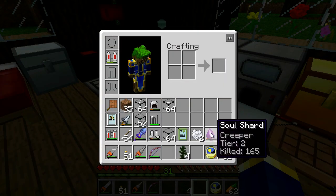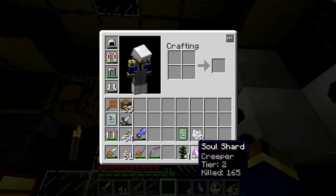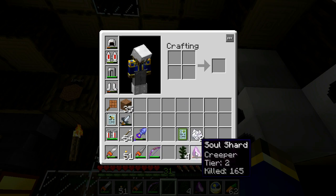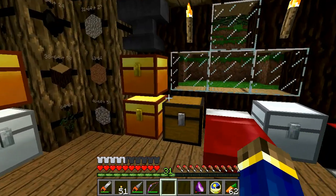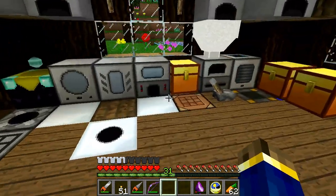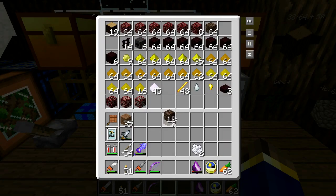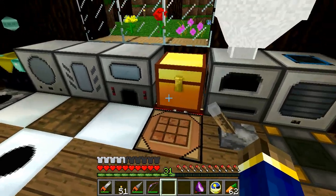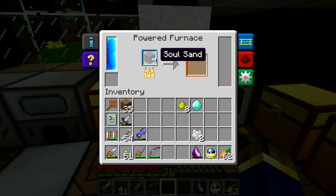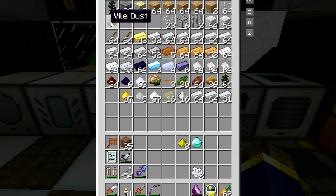Next up — you may have noticed I've got a soul shard right here. This one's a creeper spawner soul shard sort of thingy. I'm going to show you how to make those. To get started with soul shards, you're going to need three things: some soul sand — preferably eight of them — eight pieces of glowstone dust, and one diamond. Kind of expensive but not too bad. You're going to need to cook your soul sand, and you're going to get vile dust. Eventually you'll get all eight of your vile dust.